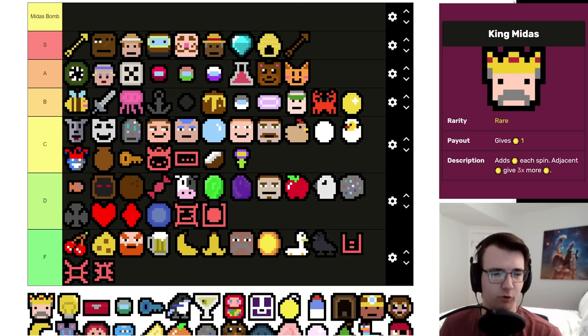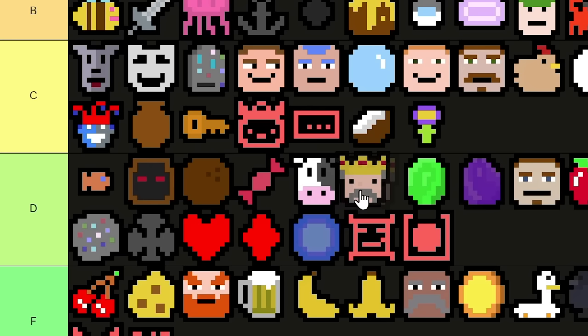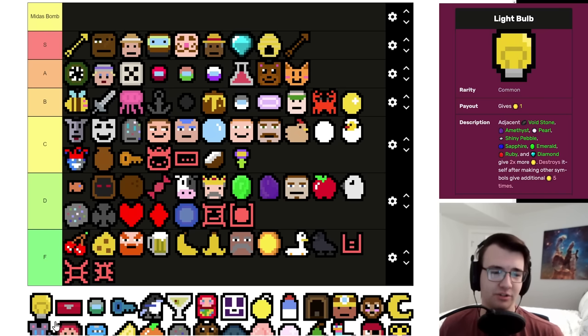King Midas is way more fun than he is good. Obviously with Triple Coins you just win with him, or if you have Coin on a String he becomes a four-per. Going King Midas with a Pirate is just going to flood your deck with Coins, so you need two Pirates or some other way to get rid of Coins. Most of the time he is the easiest skip of my life, but when he does show up he's fine. Just the fact that you have to skip him most of the time makes him quite bad. Light Bulb is a great early game symbol — a one-per that removes itself and gives a little more money along the way. In mid game, if you can get it for a Diamond or Amethyst, you're eating good. I'll put it in mid C tier.